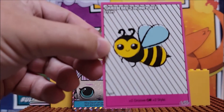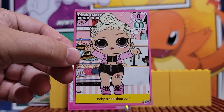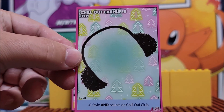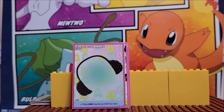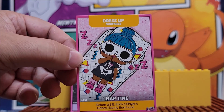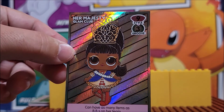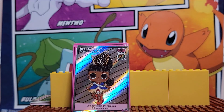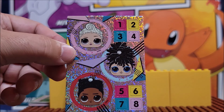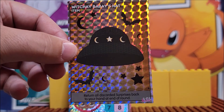We have one more pack to open in this set. Card 327, Queen Bee's Honey Bee. Card 73, Pink Baby, Retro Club. Card 308, Chill Out Earmuffs. Card 43. Card 237, Dress Up, Nap Time. We have an uncommon card at 124, Her Majesty. Card 121, uncommon card, prism card. Then we have our token card. And finally, our rare card at 385.